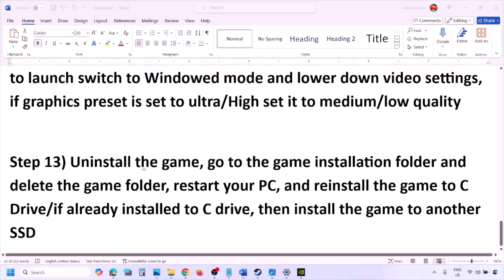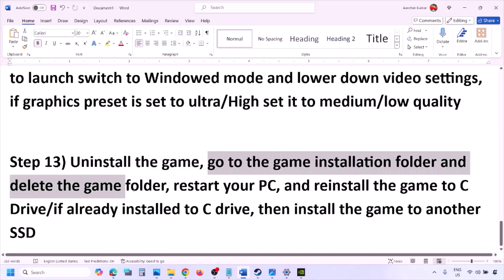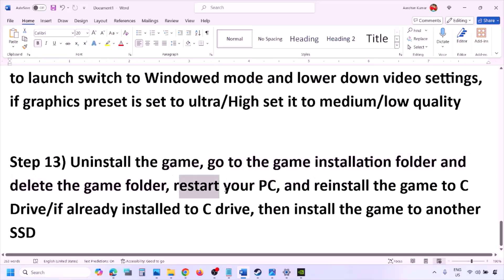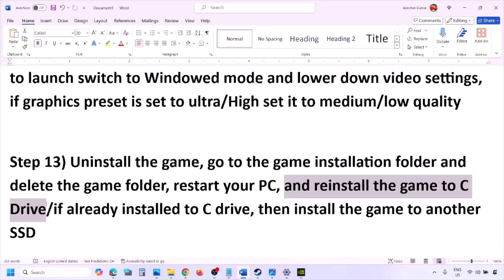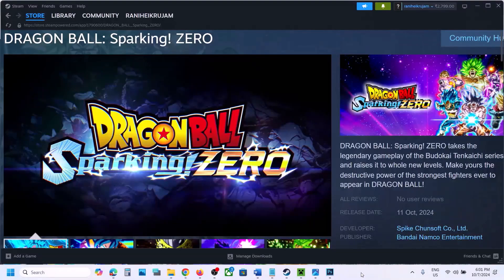The last step is to uninstall and reinstall the game. Right-click the game in Steam and click Uninstall. After uninstalling, go to the game installation folder and delete the game folder, then restart your computer. Reinstall the game to the C drive — if it was on another drive, try the C drive. If it's already on C drive, try installing to another SSD. One of the steps in this video should help you run the game successfully. Thank you and please like and subscribe.